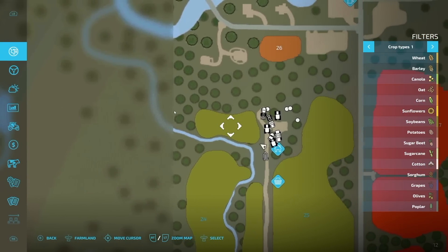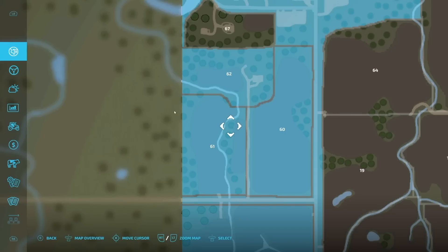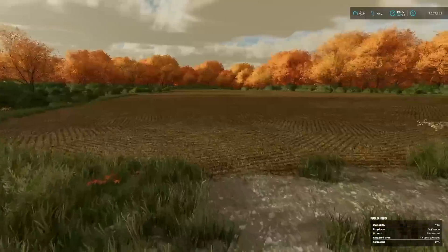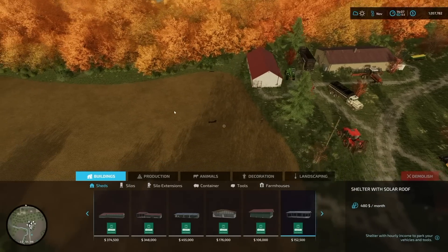We're going to be utilizing this little area right here. It's not really a farm or any sort of imagination — it's just an area on Farmland 62 with this field farm area. First things first, we need to get all of the area just kind of done up.